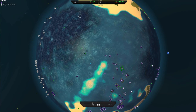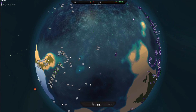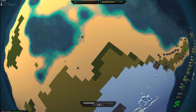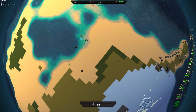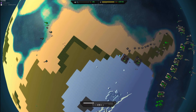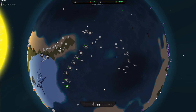Mikey does a good job of scouting me throughout the match, which he uses to his advantage. Mikey is continuing to expand. I disagree with this move of walking around with the commander — the commander walks around slowly, so you want to get an assistant in a factory or something and let the engineers do the walking, which are much faster.